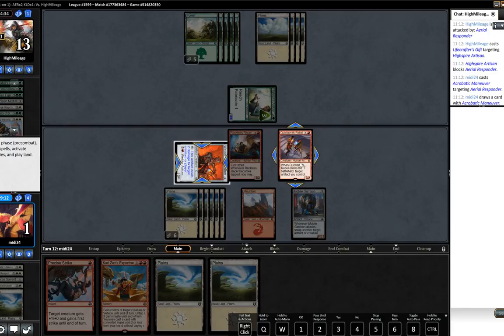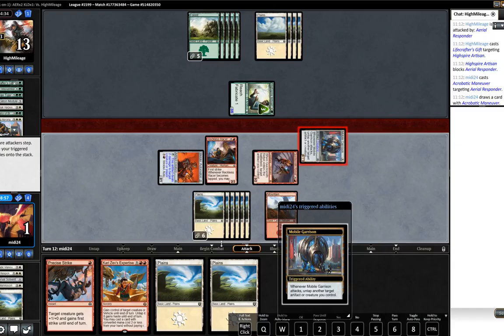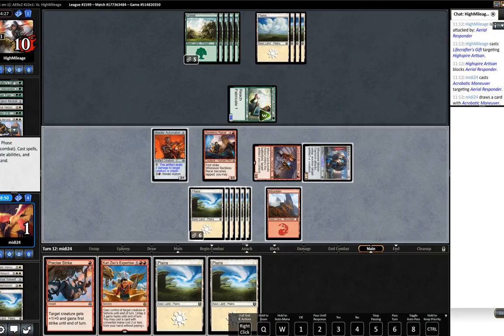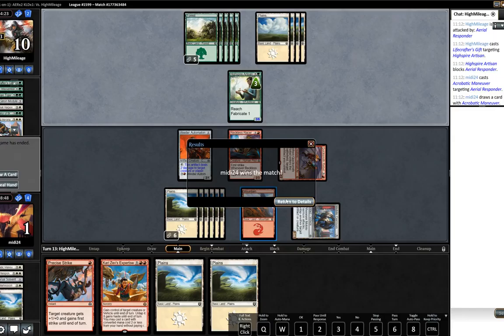We crew up and just swing with the Mobile Garrison. Let's see what our opponent does. We put our opponent to ten - we're on one, we're in a very precarious position here. Our opponent concedes! We got there - I'm surprised he conceded there. Our opponent had lands in hand, he flooded out unfortunately. We were in good shape and we somehow get there in a very close first match. Hopefully you'll join me for round two.